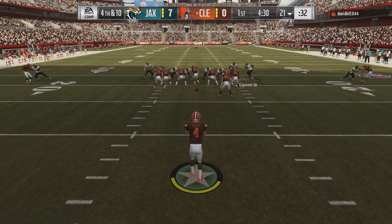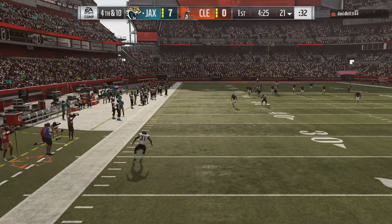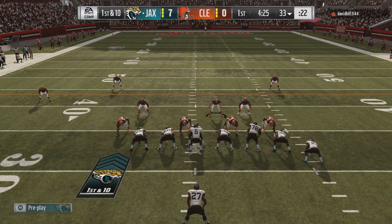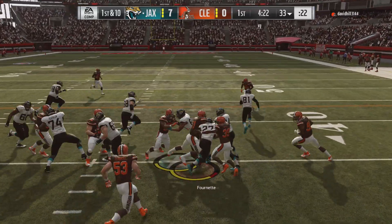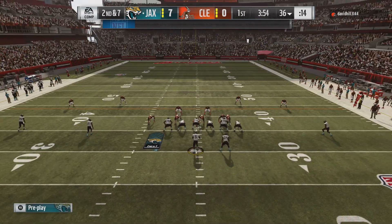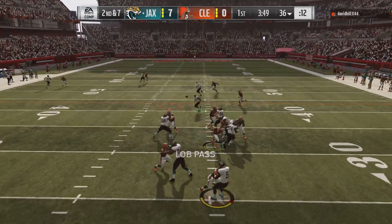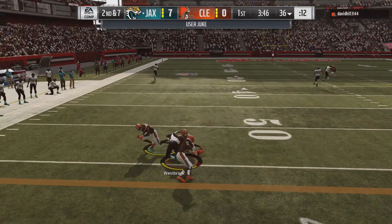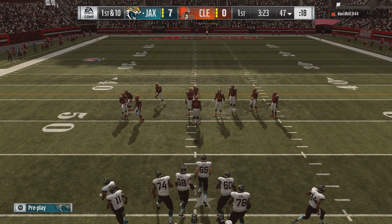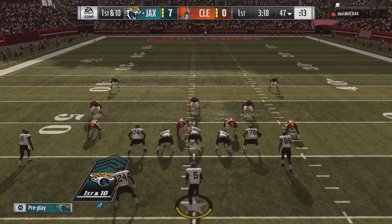Onto the franchise update: they added player name and team to the injury timeout dropdown for off-ball injuries. They fixed the issue when withdrawing an offer during the resign big decision period. They fixed the UI layout issue when using the members tab to invite friends to the franchise — that was a major one people complained about, not being able to see all their friends on the invite tab. Also fixed play call suggestions not loading after exiting super sim.